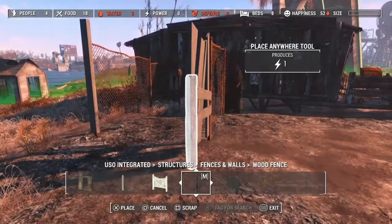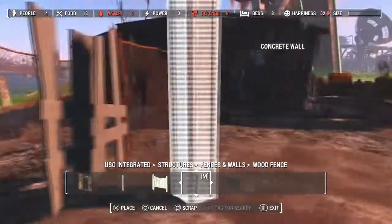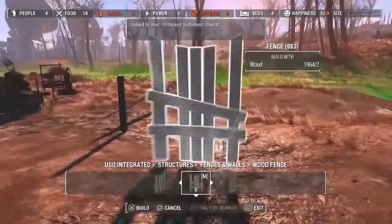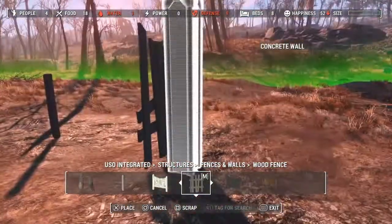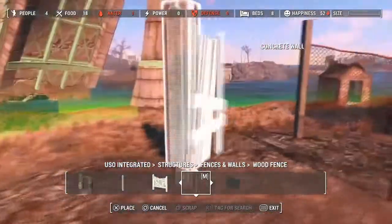This little fence right here was being a pain because it wouldn't sink down. If I used the select all tool on just that, it'd grab everything and I couldn't do that, so I had to store it, re-grab it, grab it with the pillar, and then just place it in. It turned out really nice.